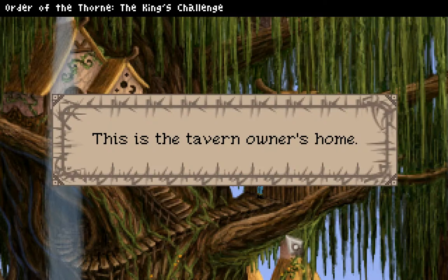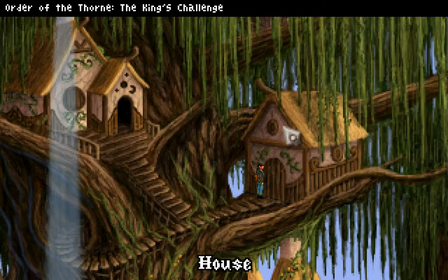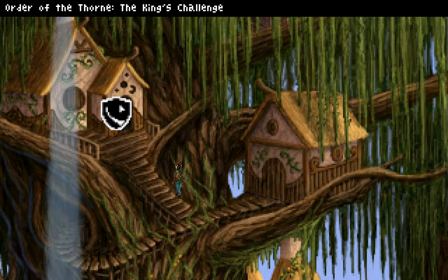Let's rob this house. This is the tavern owner's home, the door is locked — she's probably in the tavern. This is a charming fairy abode built high in the tree. The local tavern sits here above the king's court in the great tree. I like how the tavern's above the king's hall.